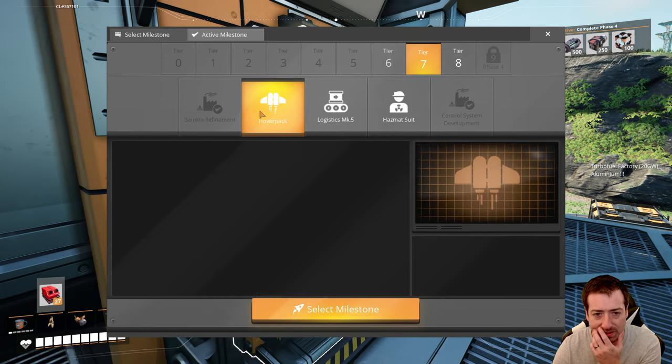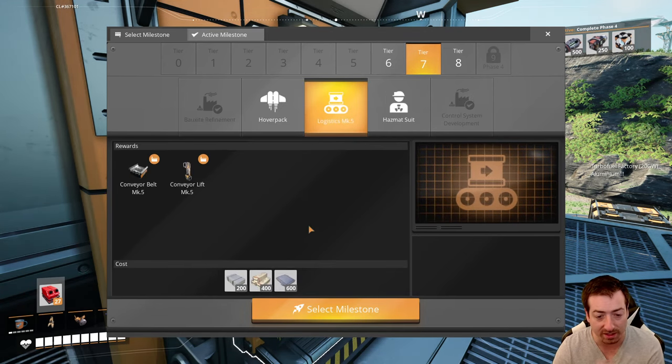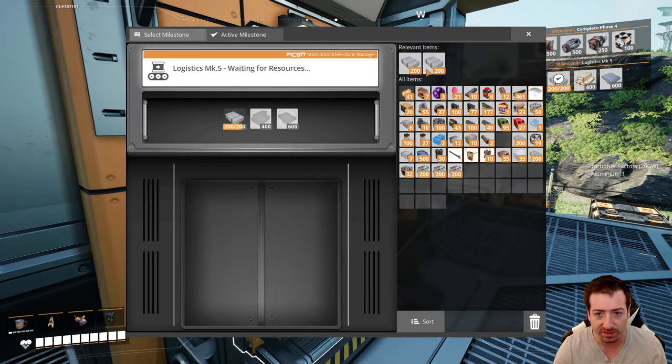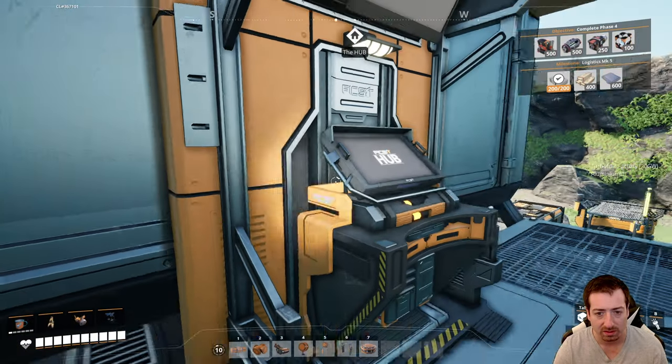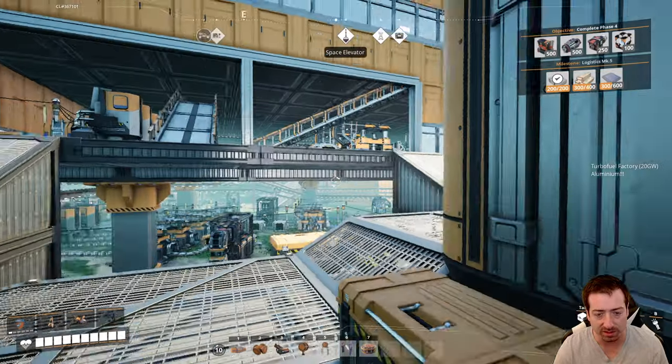Alright, so we're done with Tier 6 — Tier 7. Ooh, the hover pack! We can get that soon as well. But first this — I need 400 EIBs, which I only have 300. And I need reinforced plates. I have to go grab a few more of those. Where do I keep the reinforced plates? Is it on this first floor? I think it is. Man, I haven't touched these in a long time. Oh, I don't actually have a buffer for these. Oh my god, look at how slow this belt is! Feels like it's molasses — watching a Mark I belt. Yeah, I don't even have these buffered. That's bad.